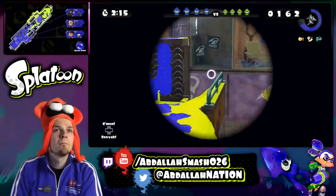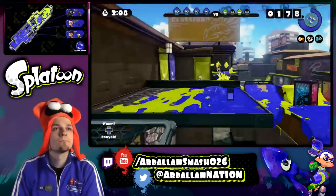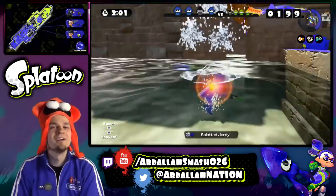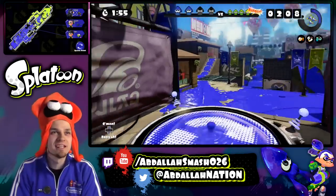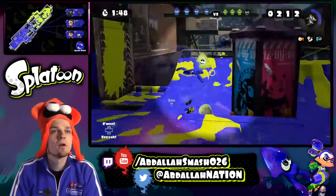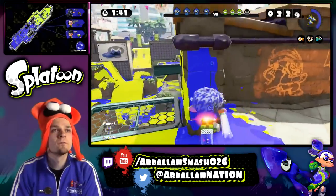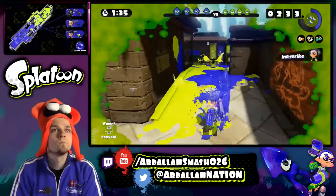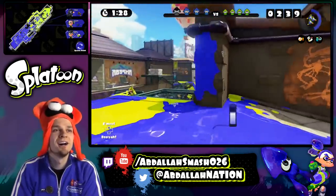Jump. Good job, teammate. Got him. That's a noob mistake — I tried to do a squid jump over there but I wasn't in the ink and that sucks. But no worries, I can just jump right back into action. We're fine. Dude, this guy wishes he can get me. Come here. Sniper games.